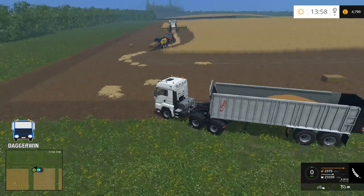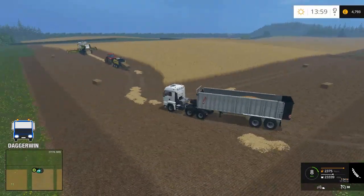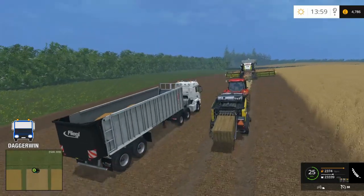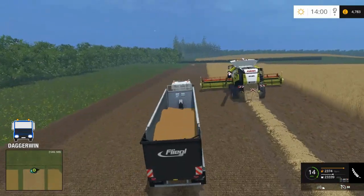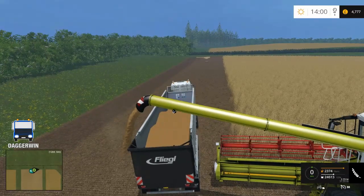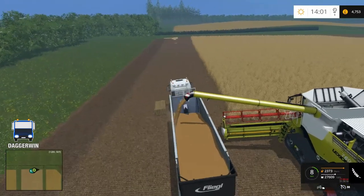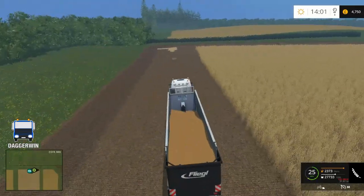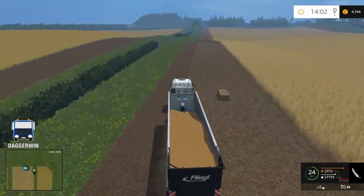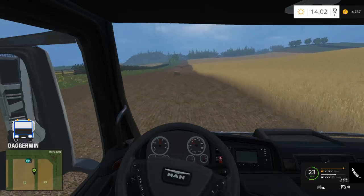Another issue with going around the corners is the baler missing bits, but it should only be on the corners that it misses. It's done a pretty good job overall. And with this trailer we can now calculate that four combine loads is one trailer load, whereas before we had two combine loads to one trailer load — so we've made it twice as good. I'm just going to head over to where I think it'll be emptying next.